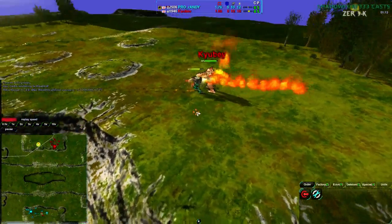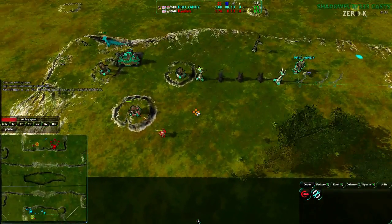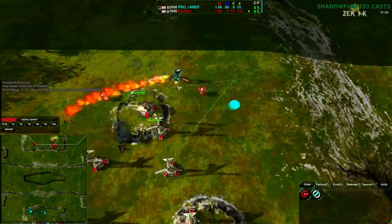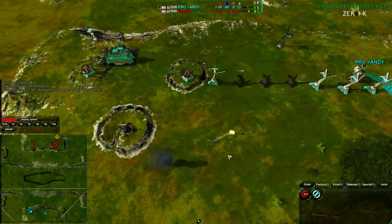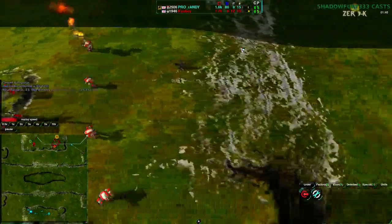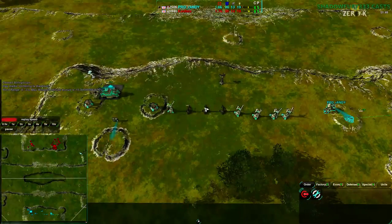Pyro coming in here for opening scouting moves. Kyubey does see that pyro and sees a lot of wind generators, getting rid of most of them — able to deal quite a lot of damage with this bandit, a very nice harassment. At the same time this pyro for Randy is able to return the favor, though it only kills one wind gen before dying. The pyro escapes with 34 health, killing off a bandit and a wind generator — so Kyubey starting out ahead in the opening scouting raid.